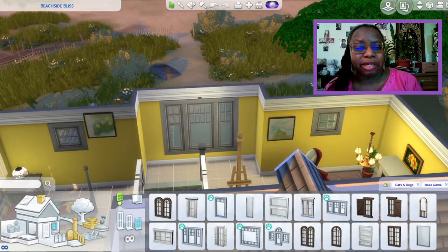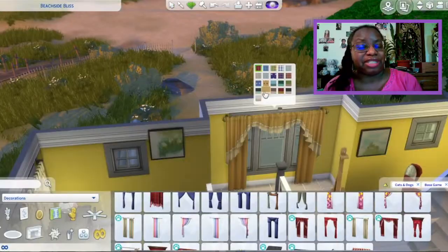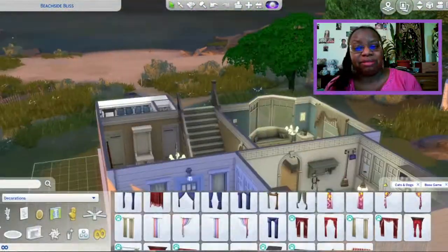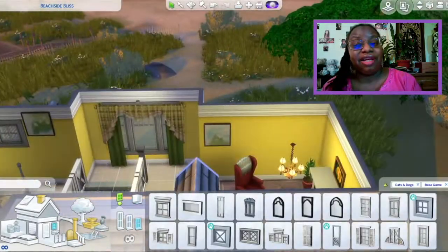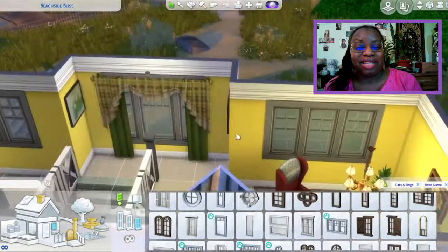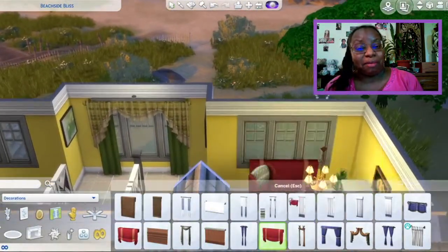It's a type of architectural thing where you have a slight overhang but you don't necessarily have any columns, so it looks like it's kind of floating. And instead of having the painting easel upstairs, this time I put it in the backyard, and that'll feature prominently when I actually finish the back patio space.